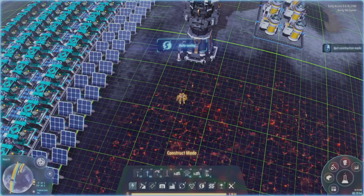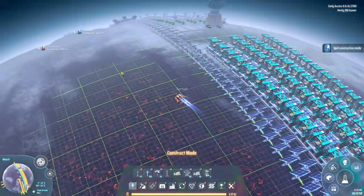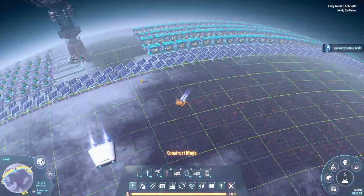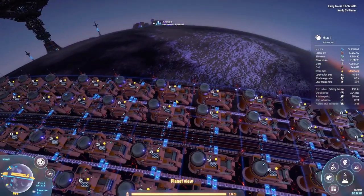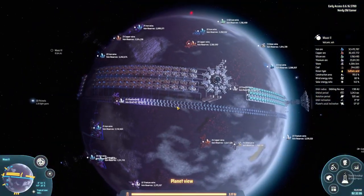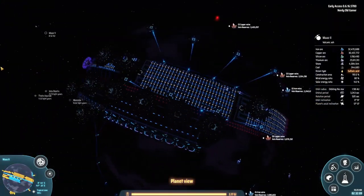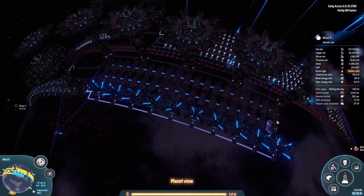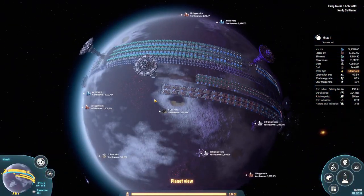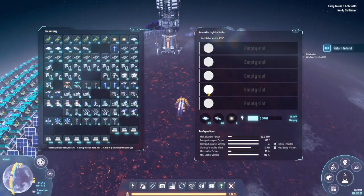Welcome back folks. We are out of saving and between episodes I doubled the graphene production — that's all I've done really. I also extended our power because we were running a little bit low. So today we're going to make solar sails.